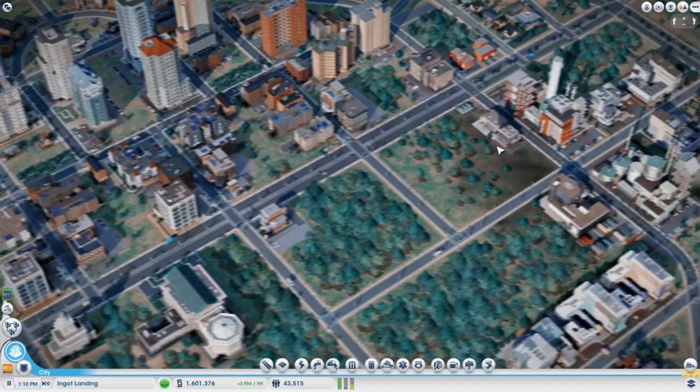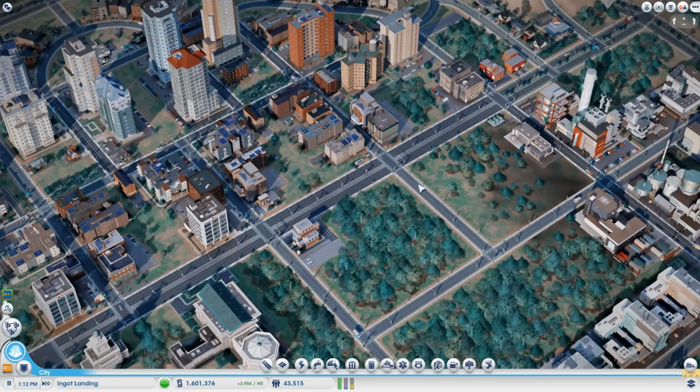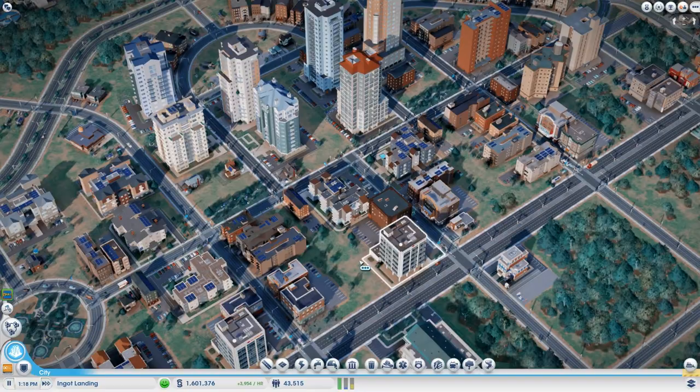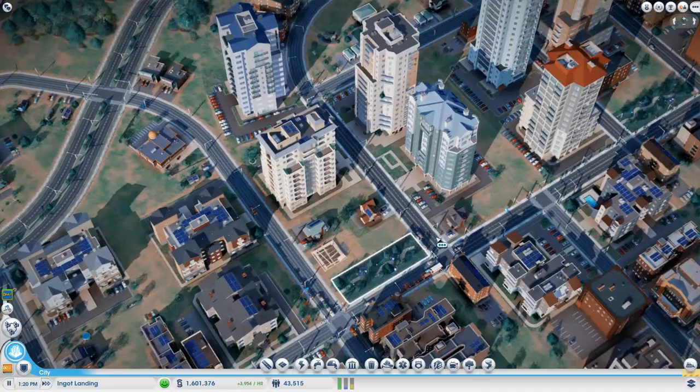There used to be a curve here, some industry — he basically bulldozed everything and now it looks very grid-like. Don't worry, I'm gonna make this look cool. I also increased the density of this road — used to be medium, now it's high — and I placed this park. That's it, moving on. Now my sound's working so we're good to go.